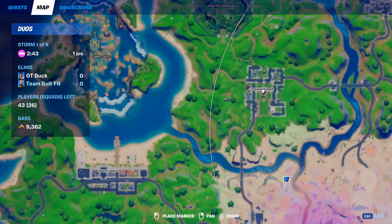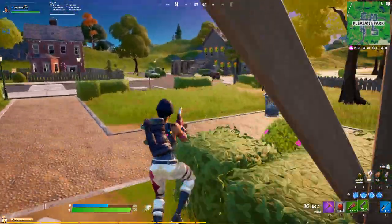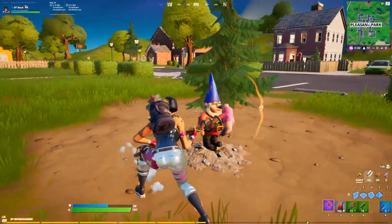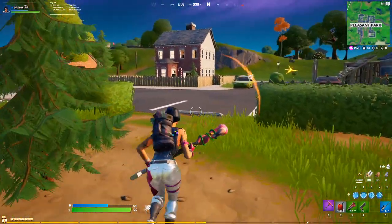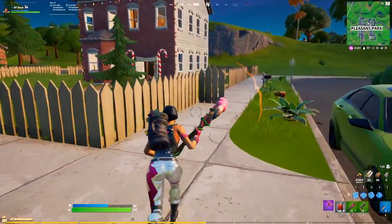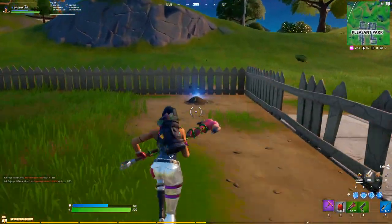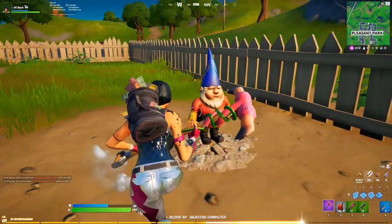Now that we're in Pleasant Park, we're going to be starting from the little center chateau building and going north to this corner — find the Gnome there. Then from there, we just continue on a little bit north to this back house, which never has any loot, and it's in the back corner right by the fence. Part 2 of this quest is just to search 15 chests and ammo boxes, so we're going to skip that and go right to number 3, back to the Gnomes.